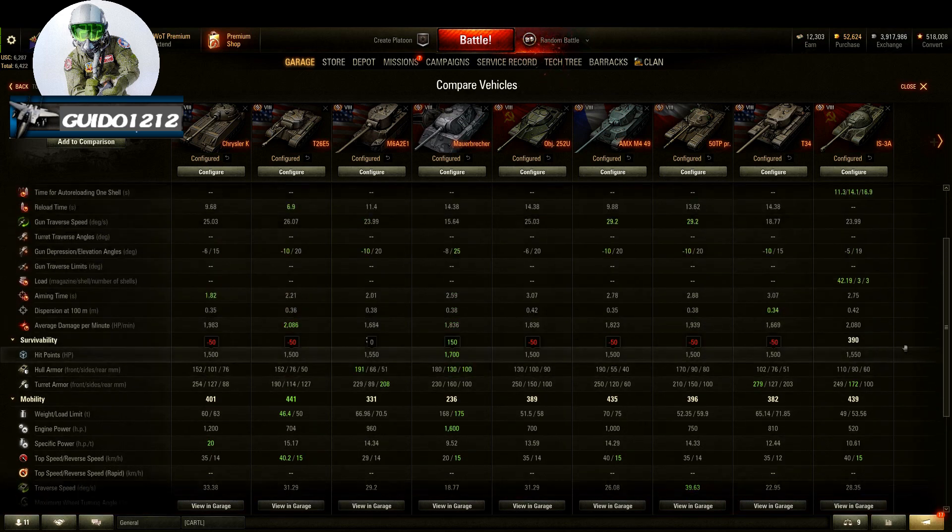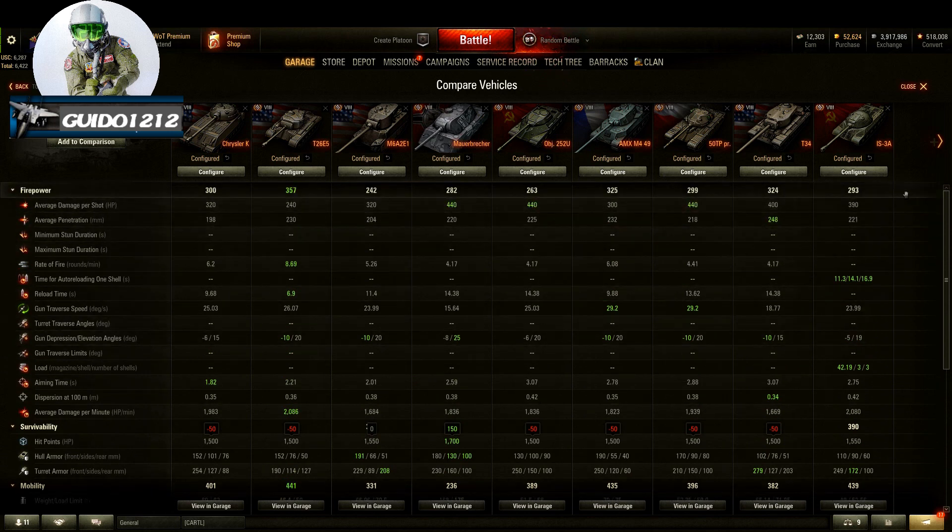Putting it all together — the controversy was about no front weak spots, still pretty good frontal armor, making people want to shoot premium at it, and its gun being relatively bad, incentivizing gold spam as well. All that still exists. Maybe it's not as big a deal as we thought, or maybe we're just used to it. The tail of the tape shows a pretty good tank with a relatively weak gun and an interesting play style — similar to tanks like the Maus, Mauschen, and ISM.